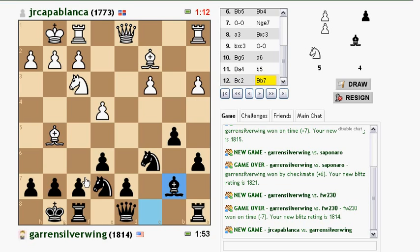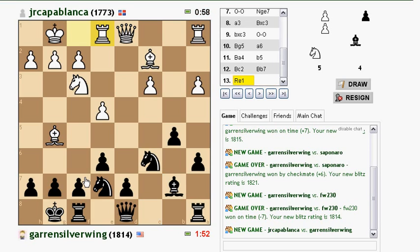He has the two bishops. My bishop's nice and cozy on b7. I'm probably going to get d5 in at some point. My knights defend each other, so d5, queen takes d5 is okay. And now I think my position is pretty well established here.